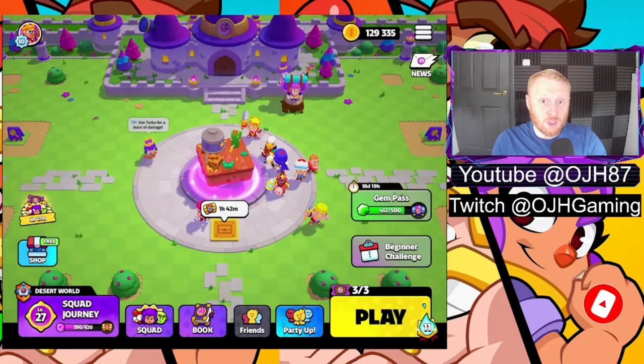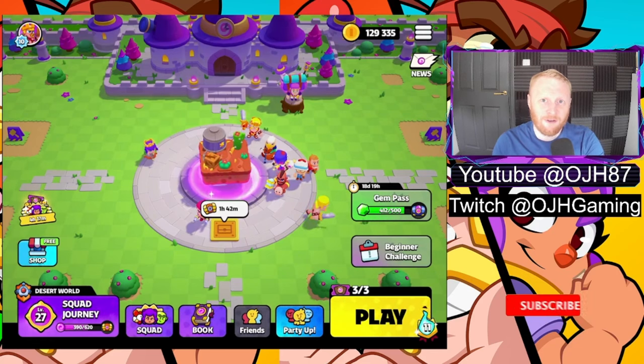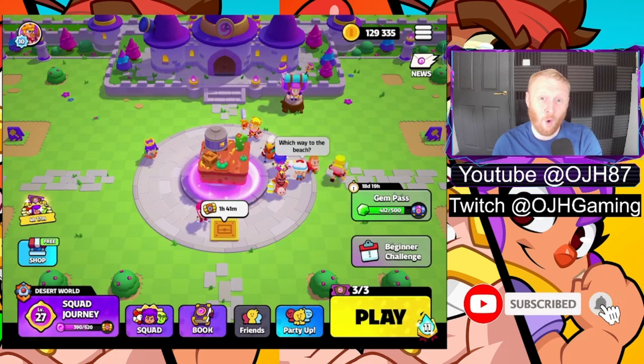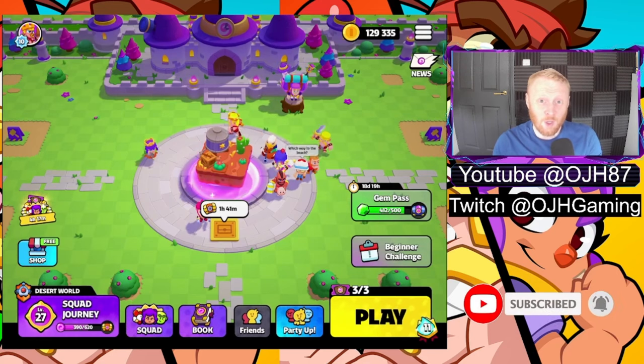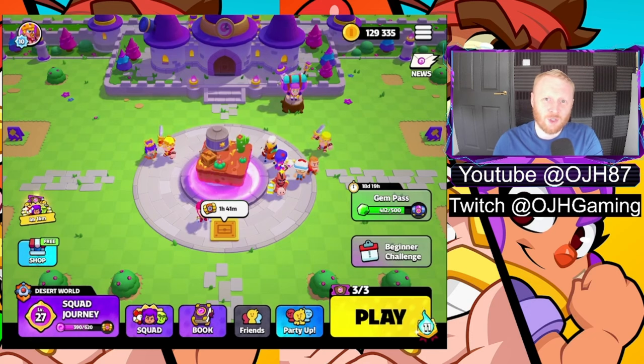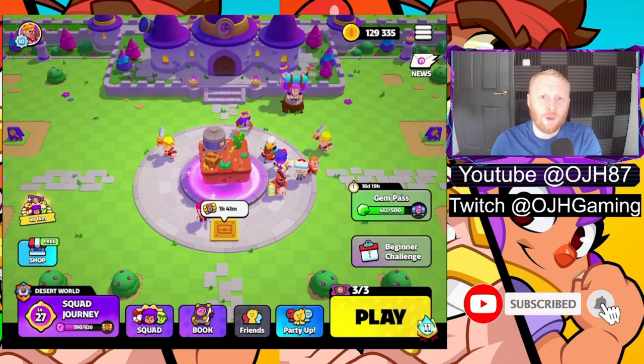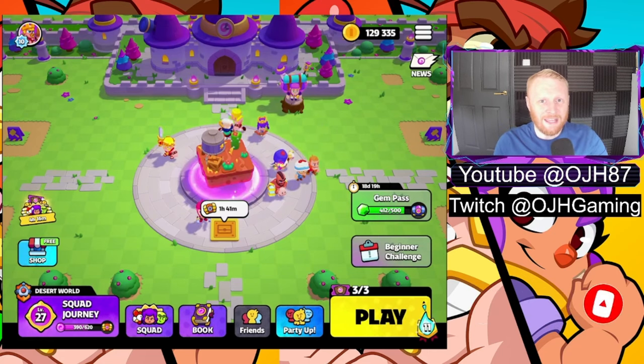So first and foremost, the Squadbusters home screen — this is what it looks like. Working around the icons from the bottom left round to the bottom right, I'm going to showcase all of the different reward paths you can go on, all of the different characters in the game, different modifiers, and all that sort of stuff. We'll fire through this and then get to the information you want — how to play it in your region if it's not currently available.